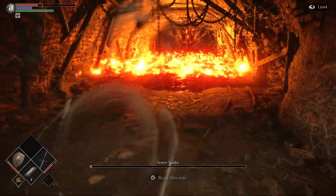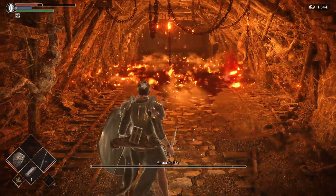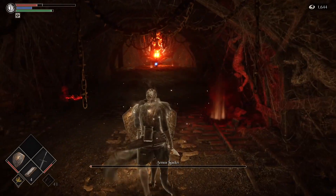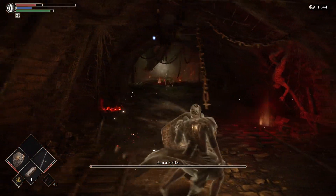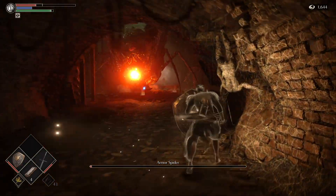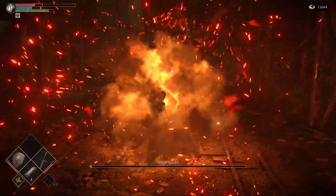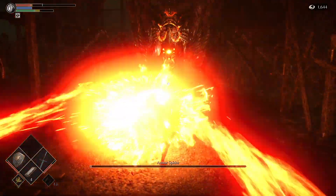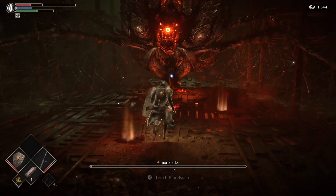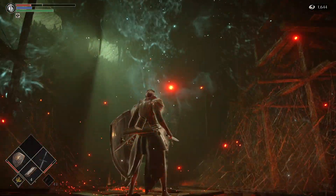Here we are now — after rinsing and repeating, dodging that fire bed one more time. I was thinking about cheesing him for his last couple hits with my bow and arrow, but I decided to do the entire fight legit. Apparently with the Royalty class you can just spam magic from all the way back, and you could probably use bow and arrow too, but I'm staying true to the melee-based formula. Just dodge these last fireballs and vanquish this demon.